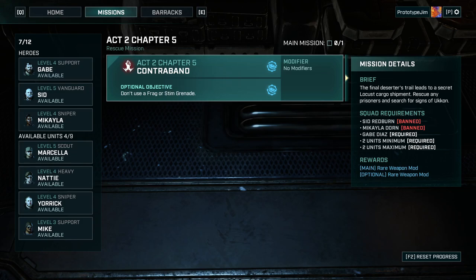The requirements: additional objective — don't use a frag or stimp — which is kind of annoying because if I've got an e-hole, that's going to be a pain to try and do. But I'll just have to give it a go.